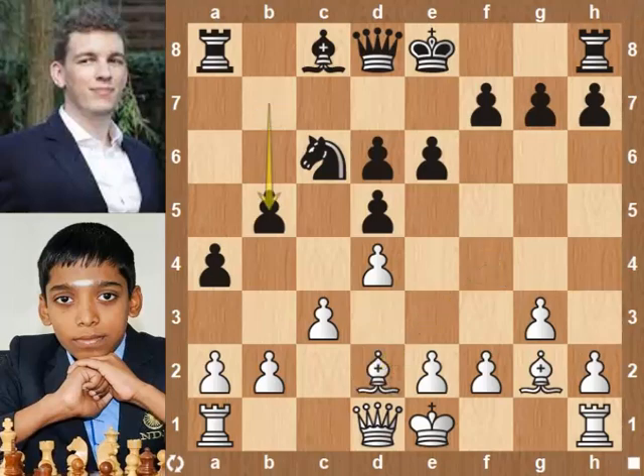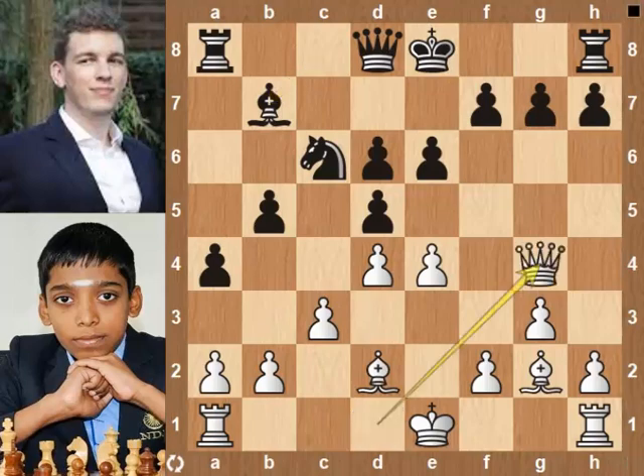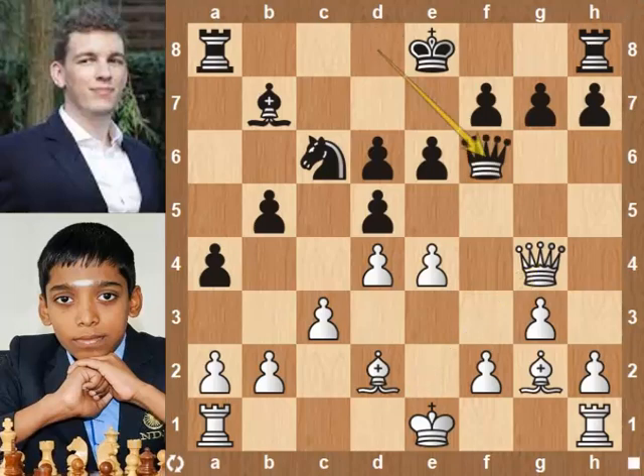b5. e4, challenging the d pawn. Bishop b7. Duda also fianchettoes his bishop. Queen g4, targeting the g pawn. Both players are waiting for the opponent to castle so that they can castle on the opposite side and attack the king. Queen f6, protecting the g pawn.